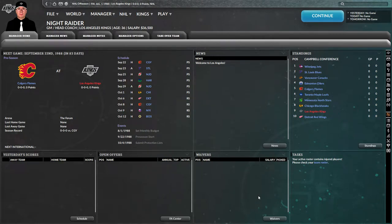Hi everyone, Night Raid Gaming here, and the new franchise Hockey Manager 9 is out. So I thought, what better game to play with this brand new release than the classic 1988 Los Angeles Kings. The greatest trade in hockey history has just happened, and we're going to be getting full advantage of that — the Great One is coming to Southern California and he's going to be the captain of our team.